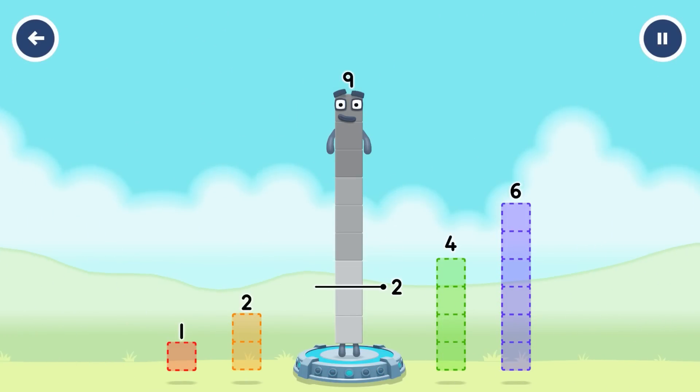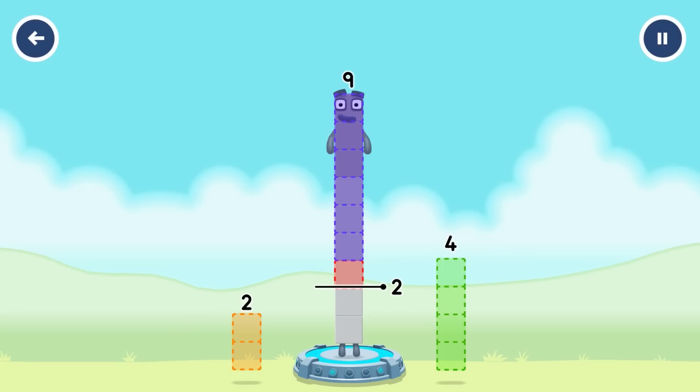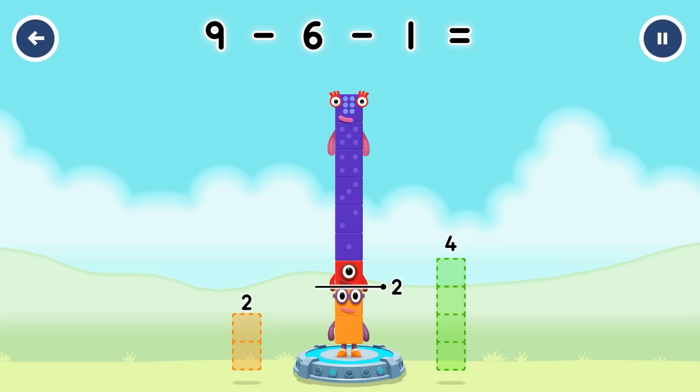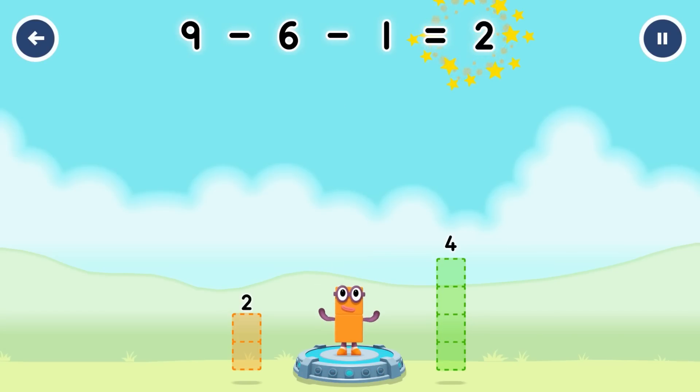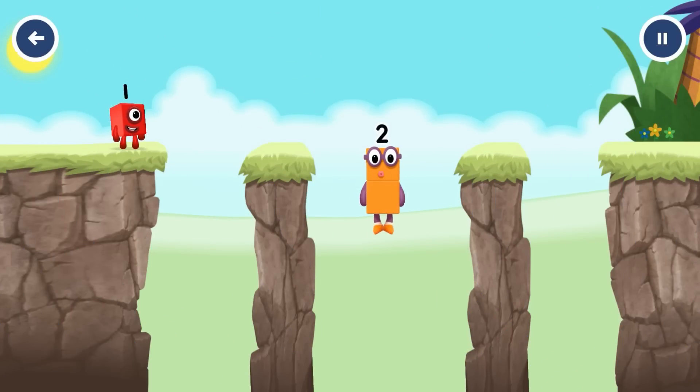Take number blocks away from nine to leave two. Six. One. Correct. Nine minus six minus one equals... two. Good job.